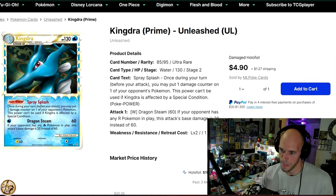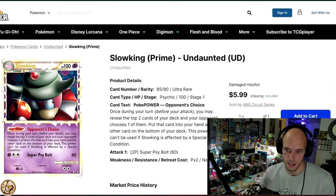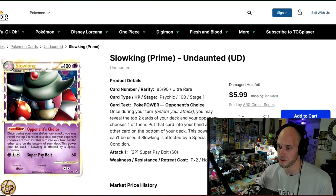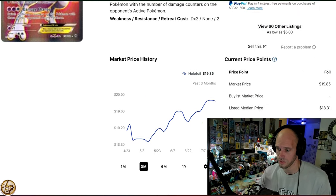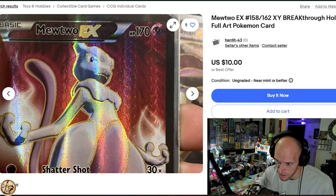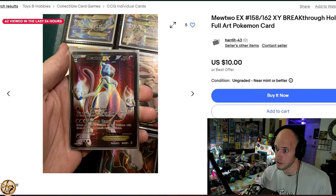Two Prime cards: Kingdra Prime at $19.67 from Unleashed, and then Slowking Prime from Undaunted at $19.69. The fact that you can own both these cards together for under $40 in Near Mint kind of blows my mind — you probably just assumed both of these were way more than $20. Another Mewtwo — another terrible photo on the Mewtwo. This is from XY Breakthrough Full Art Mewtwo at $19.85. Hopping over to eBay — it has a very cool texture, like a winding rope look to it. Just another great full art Mewtwo, just red instead of blue.